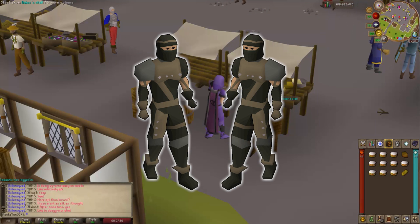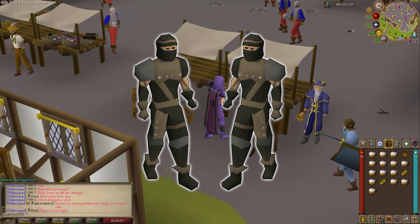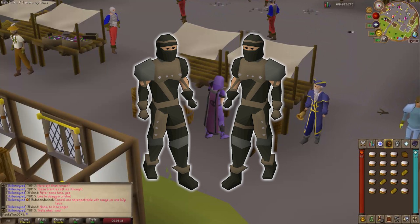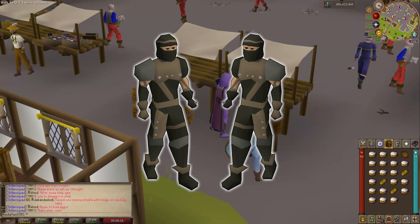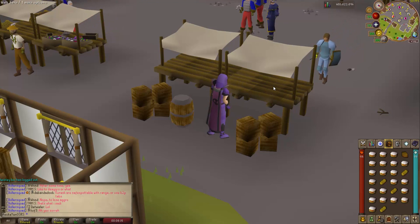The last item to cover is the Rogue's Equipment, obtained from the Rogues' Den minigame located underneath the pub in Burthorpe. Accessible at level 50 thieving, it gives a 1-in-8 chance of getting a piece of the outfit per successful round. Thieving isn't very profitable when just pickpocketing to 99, but the full set doubles your profits. Individual pieces still give a chance at double loot, while the full set guarantees it.